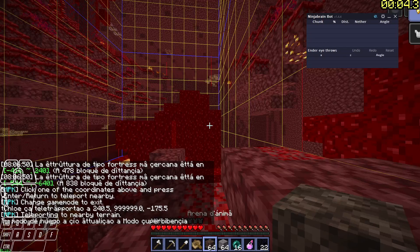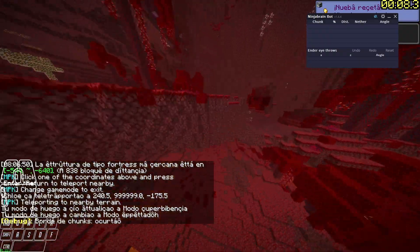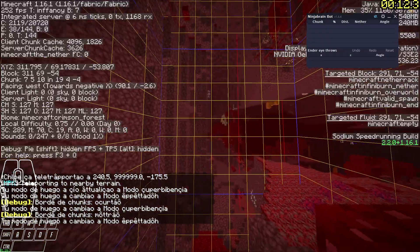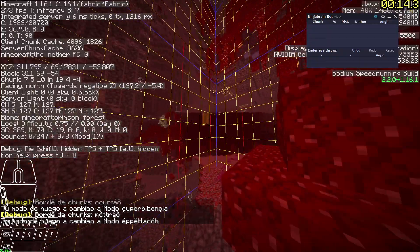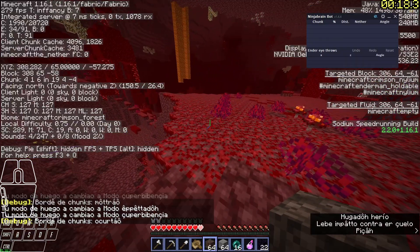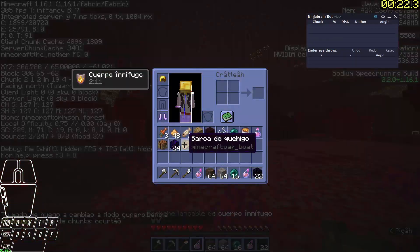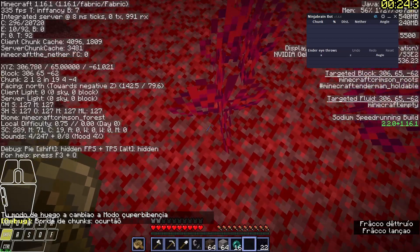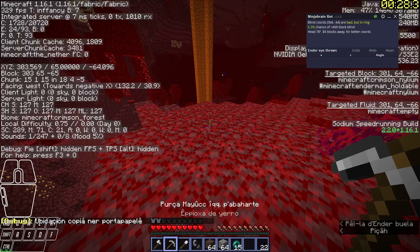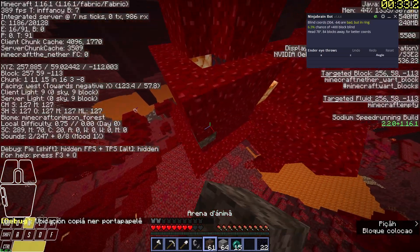Whenever you get to a fort, or you see the fort and you're purling to it, what you can do is stay in the same angle quadrant — meaning 90 degrees to 180 degrees. As long as you stay within this range and don't go past, you can get your green boat while you're purling and leave your boat behind. Once I'm here and I am going to the spawner, I can get my green boat here and stay within this degree without changing.